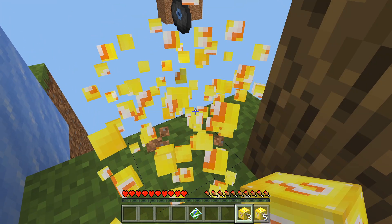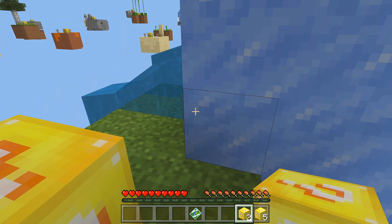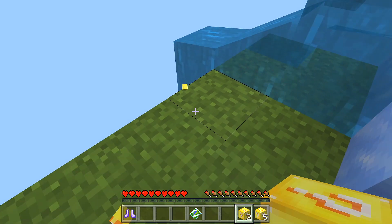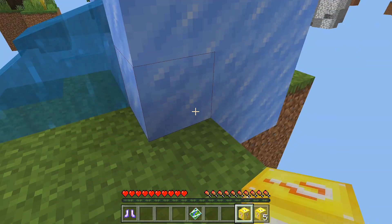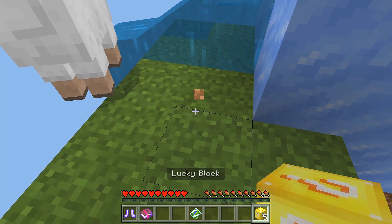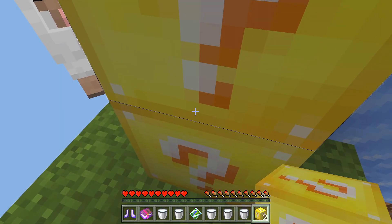Second one, any luckier? That one gave us another Lucky Block. That gave us some boots. That's alright. We'll have a look around the islands in a second. That gave us a sheet — that scared the living bejeebus out of me. This is going to give us an all-enchanted book. So the first five weren't bad. Obviously it's going to be different each time. Plenty of buckets and milk there.